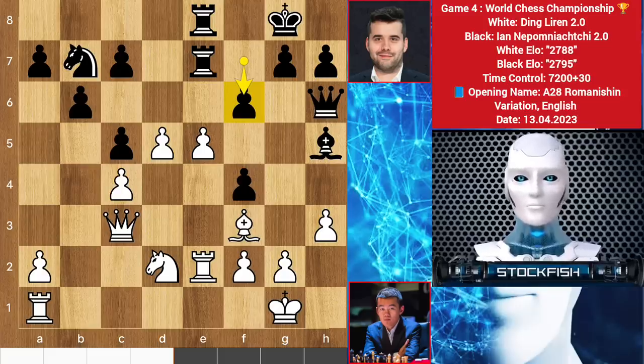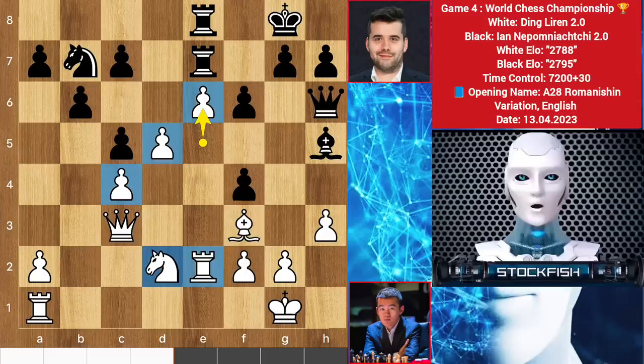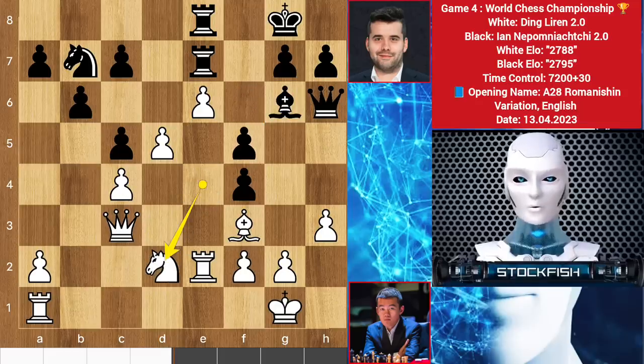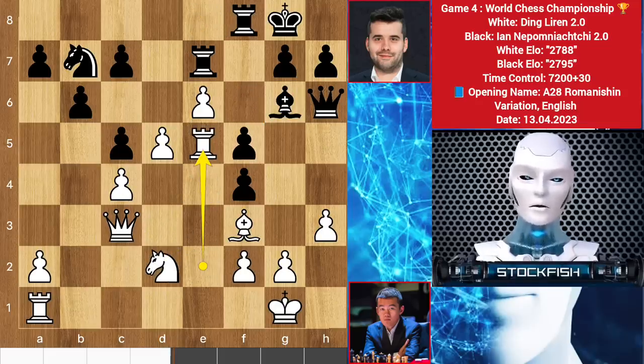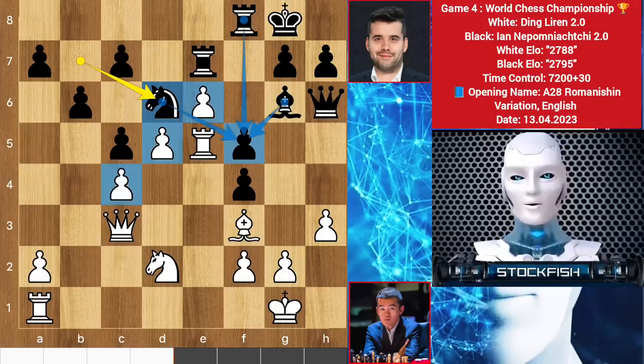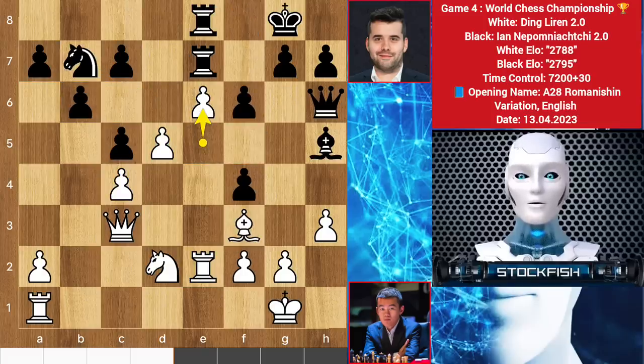Now Ian played f6, e6. You may think white has super advantages with his big pawn structure, but I say it's a 0-0 position - black has a chance to make this game a draw. Let me show you the variation: bishop to g6, knight here f5, knight backs, and rook here, rook e5, and knight d6. This position is totally locked - how would white break the position? This position is totally drawish because black has zero weaknesses. But in our actual game, Ian played knight to d6 instead of playing bishop here.